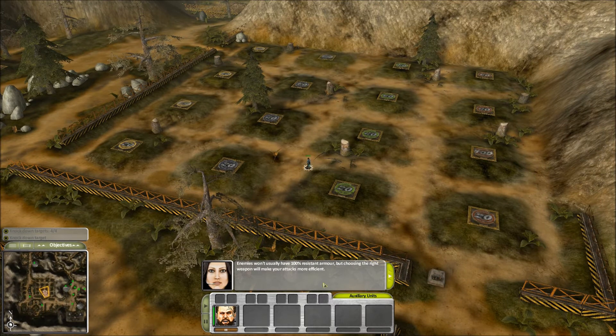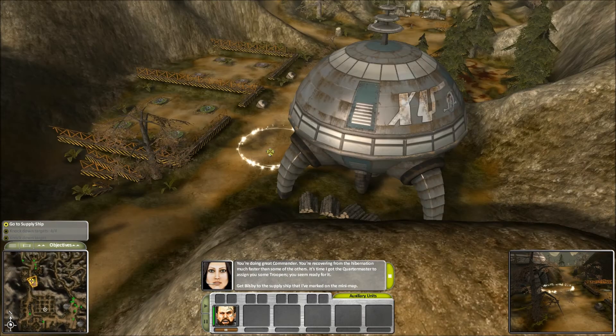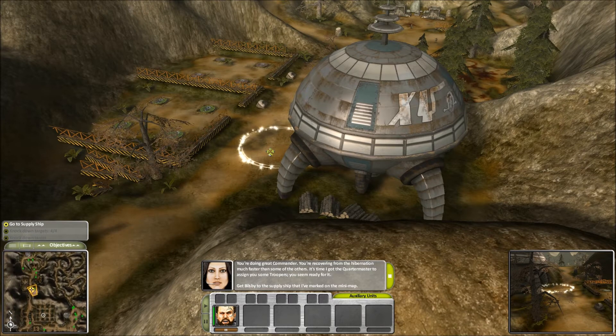You're doing great, Commander. You're recovering from the hibernation much faster than some of the others. It's time I got the Quartermaster to assign you some troopers. You seem ready for it. Get Billsby to the supply ship that I've marked on the minimap.